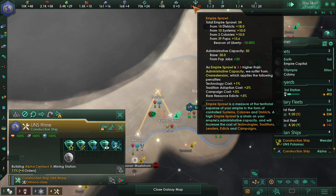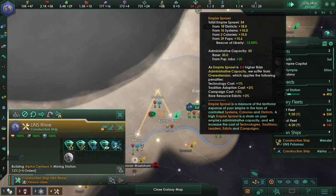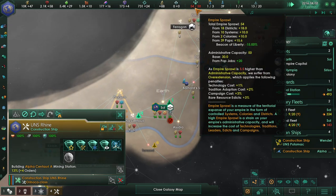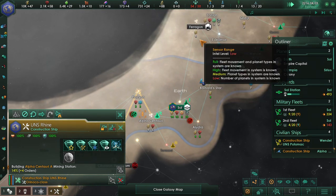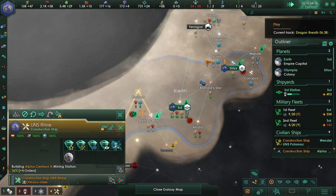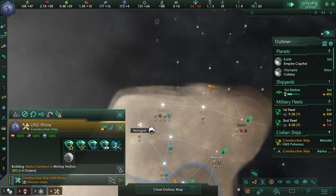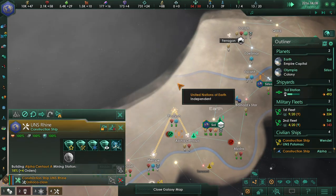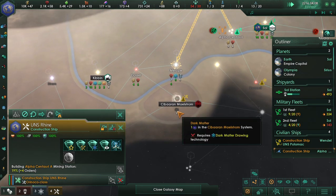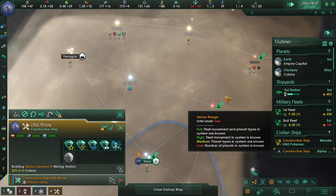You will also notice that the Empire Sprawl has overextended. Since it is a small sprawl, it'll just give us a minor penalty. Now, you'll also see that we have found a dark matter deposit — unfortunately this is not in our domain, so we cannot access it. However, we have also found exotic gas all the way up in this system.